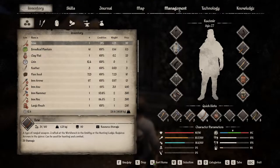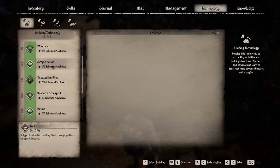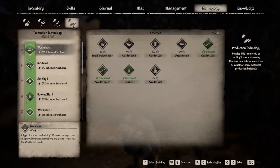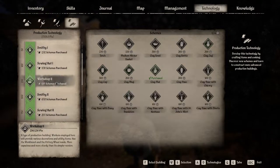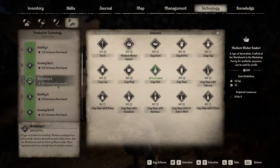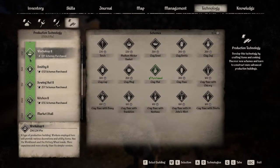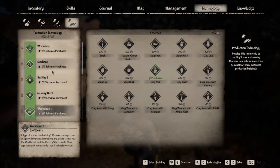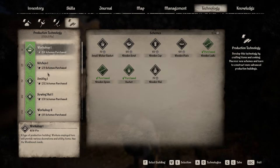Remember, this is via technology — specifically production technology. As always, you have all these different things to unlock as you proceed in leveling up each level of technology. You have more than one workshop, so you have a lot of unlocks to go back and do.